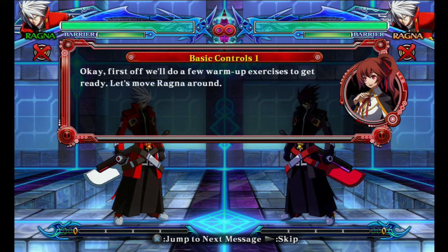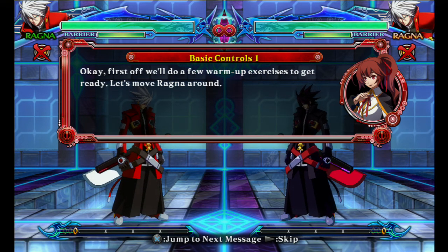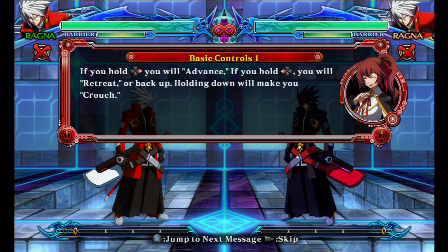Okay, first off, we'll do a few warm-up exercises to get ready. Let's move Ragna around. If you hold forward, you will advance. If you hold back, you will retreat or back up. Holding down will make you crouch. Try it out.